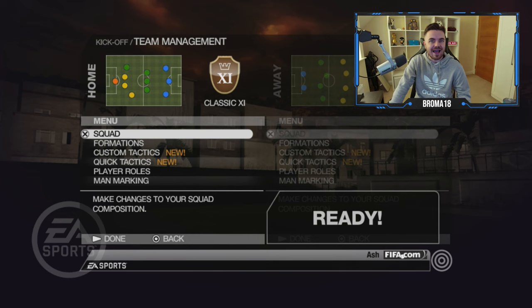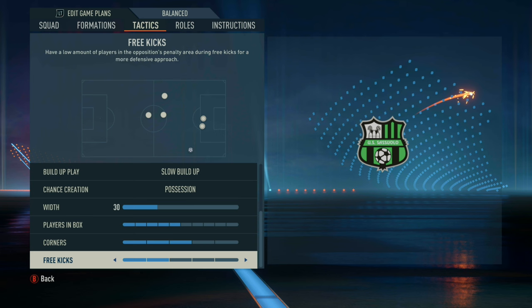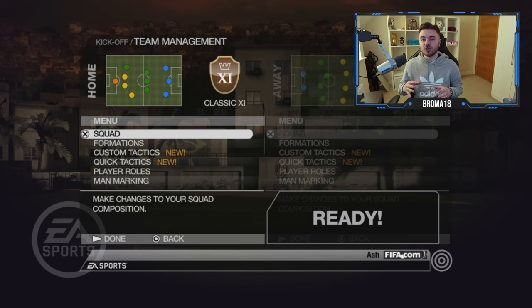There are a couple of things FIFA 23 does have over FIFA 09. Player instructions is a big one that we don't have in FIFA 09 - that's very important, even though FIFA 09 has some substitutes and alternatives for it. You also get a little more control over set pieces in FIFA 23, being able to choose how many players are in the box for corners and free kicks. That said, I believe there is a set-piece taker and creator feature in FIFA 09 which enables you to do your own routines.